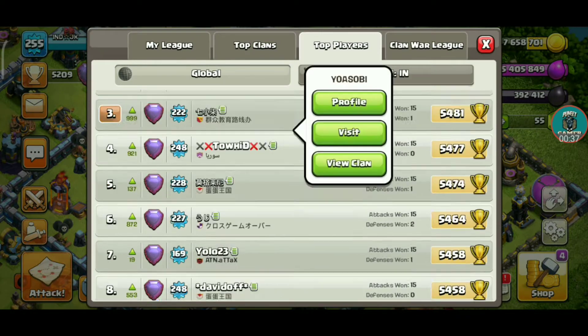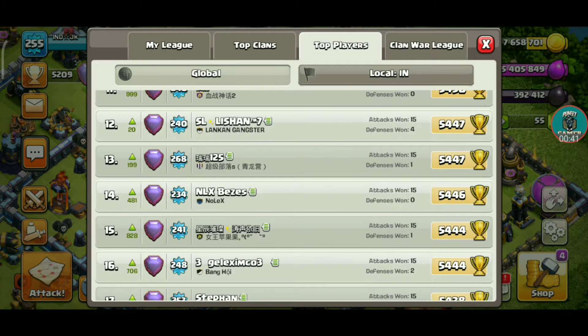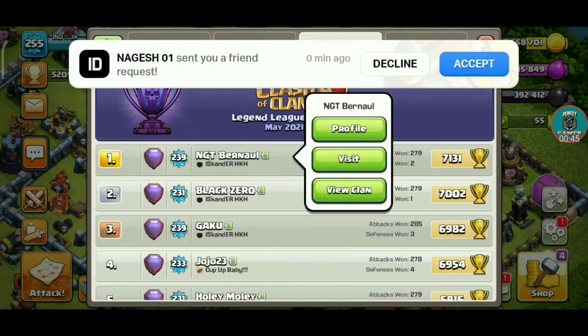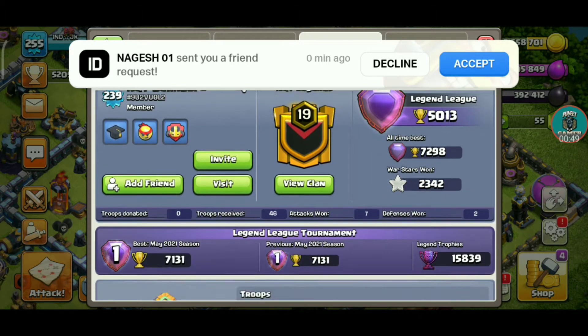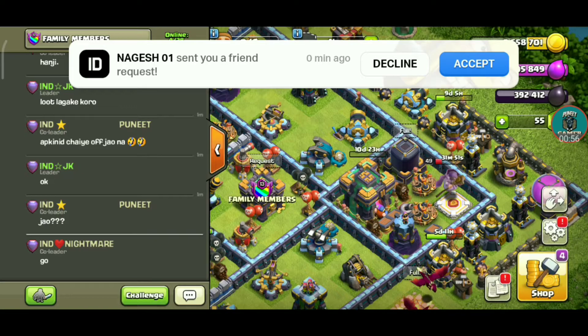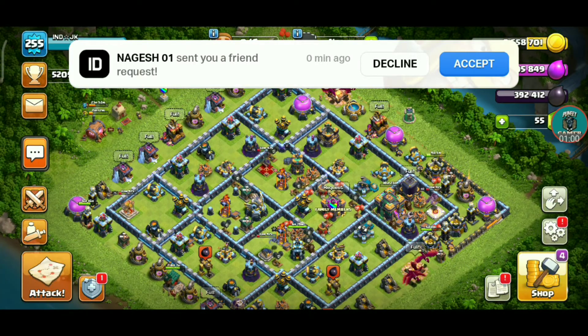The season has ended and these guys are going on top. Yolo 23 is very OP. Last season, NGT Baron All did a very good performance. The player who was on top was a Chinese player — he got banned because he was doing paid pushing.